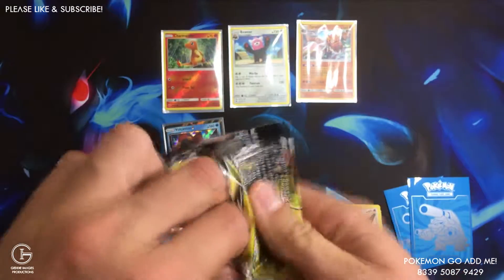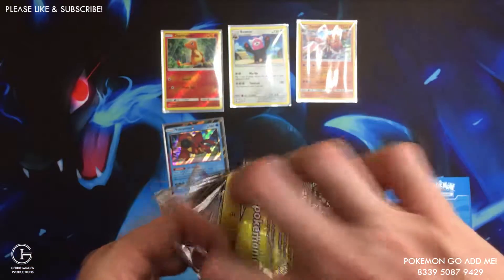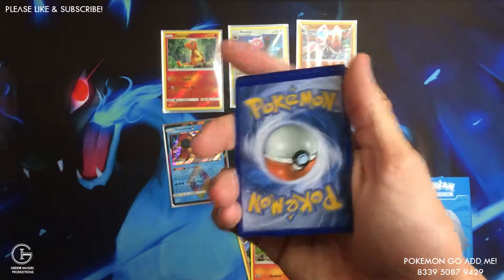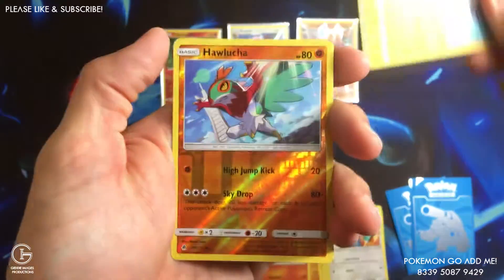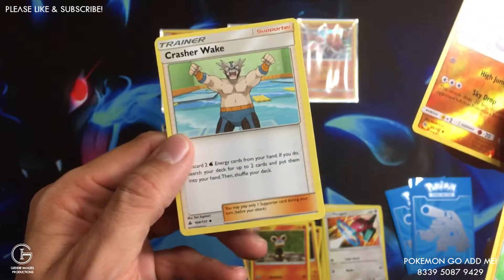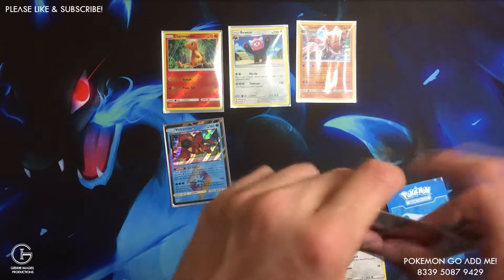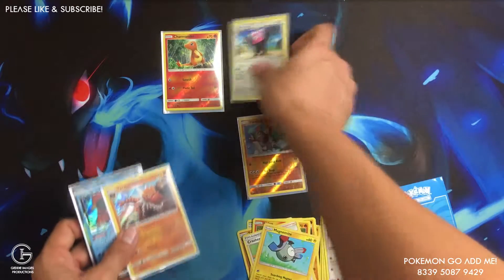Last chance for a good pull. We got a Magnemite and an Hawlucha — uncommon reverse — and a Crasher Wake full holo and a prism star. Those two are rare of course.